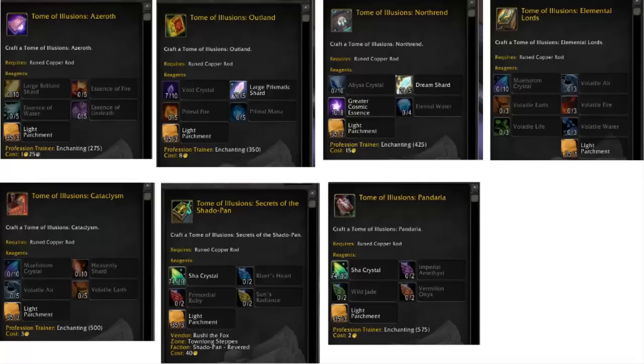This is the list, and this is going to show you guys what mats you'll actually need to obtain this. As you can see, there are different levels of enchanting where you're going to be able to make these. We have Azeroth, Outlands, Northrend, Elemental Lords, Cataclysm, Secrets of the Shadowpan, and Pandaria. Some of these mats are super cheap, and then you'll notice a trend — these mats are getting more expensive every day. Some of these mats are super expensive; the Shaw Crystals are more than the Enchantment mats right now. A lot of these mats are just going to go so far up in price, especially when 7.0, the pre-patch, actually hits, because people are going to want these illusions on their weapons.